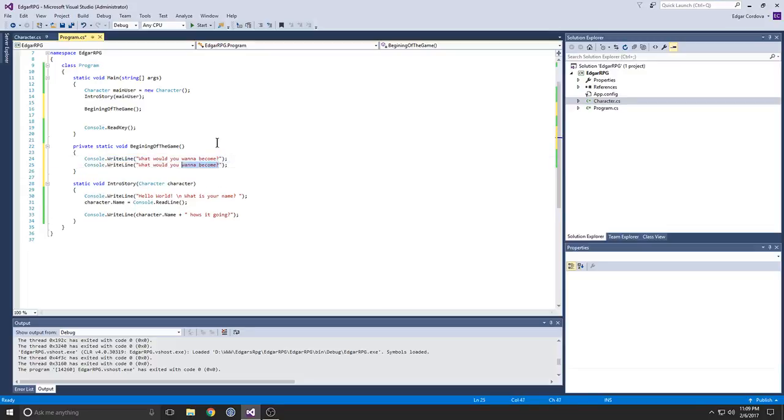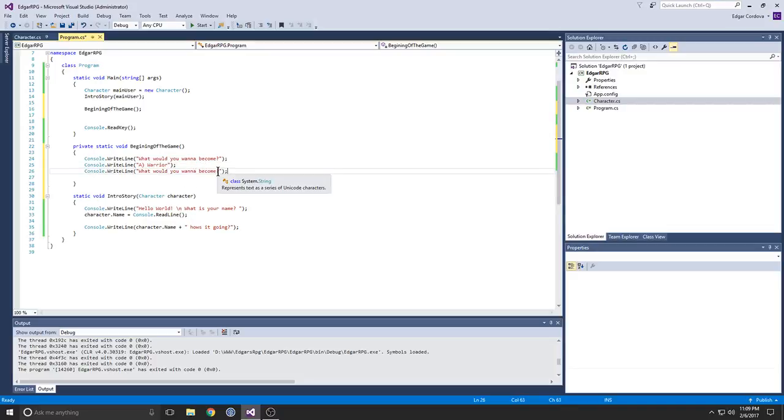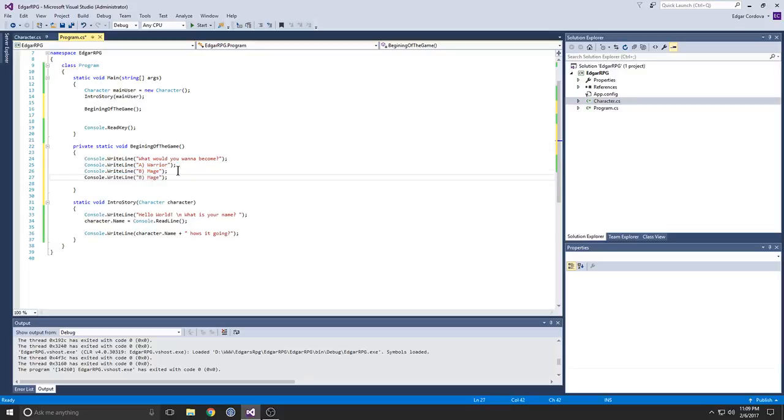We're going to add different types. So: A for warrior, B for mage — my favorite usually — and let's just call it Ninja.